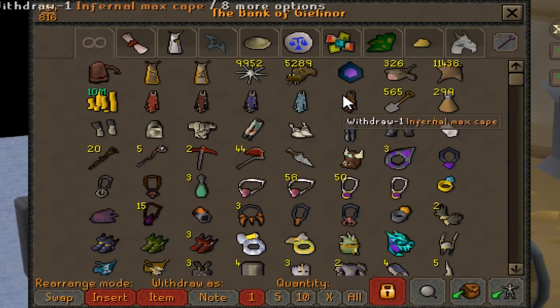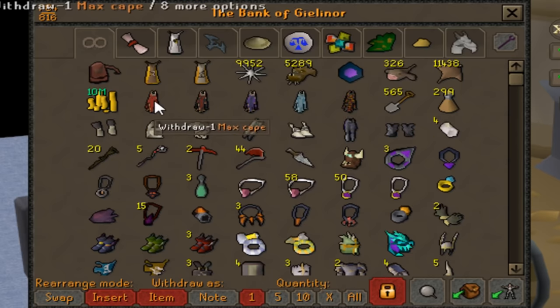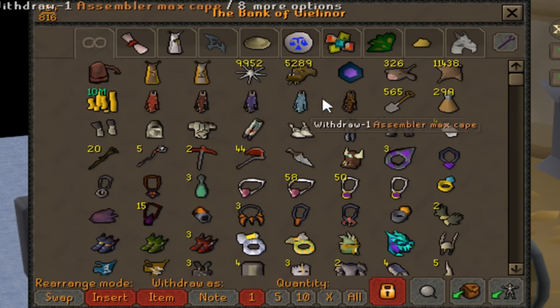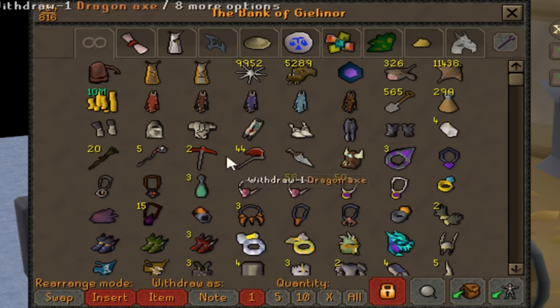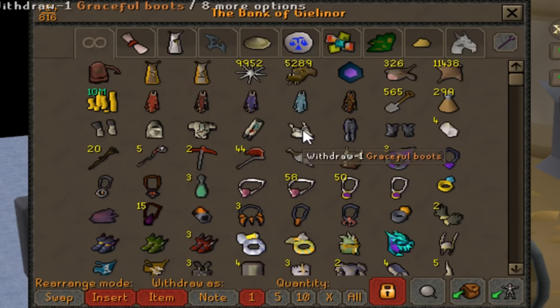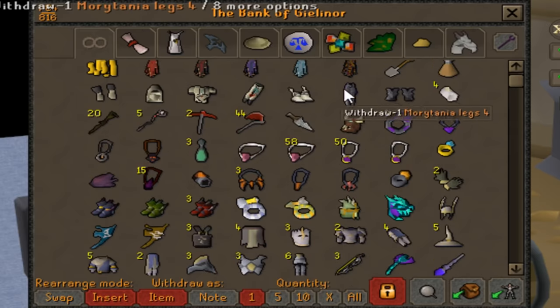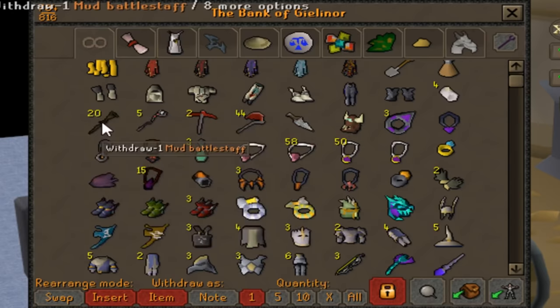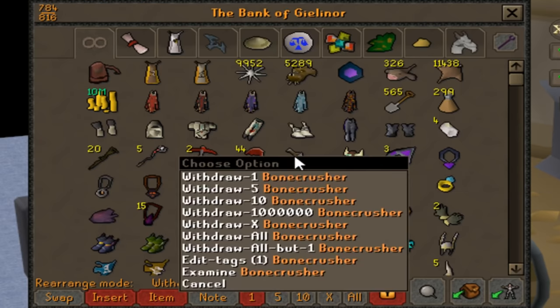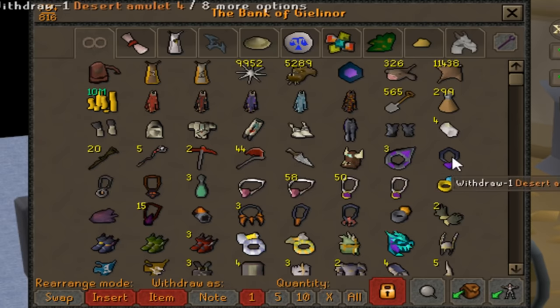I have all the max capes here — regular max cape, imbued god cape max cape, arty max cape, assembler max cape, and infernal max cape. Some staminas for clue scrolls, graceful which you really can't go without, some diary items for traveling, tools, staffs for convenience, and a lot of slayer things. I usually use bonecrusher, soulbearer and all that stuff for slayer.